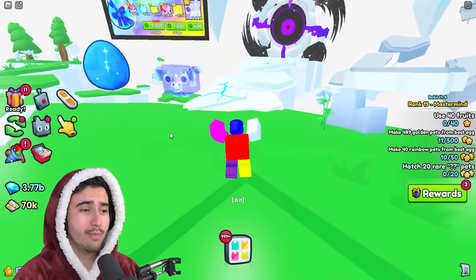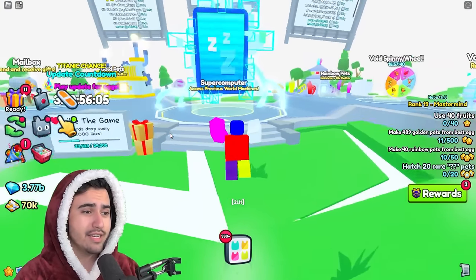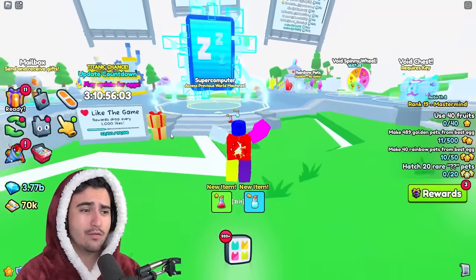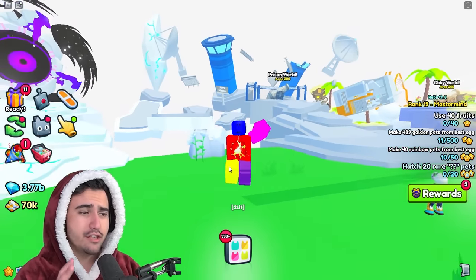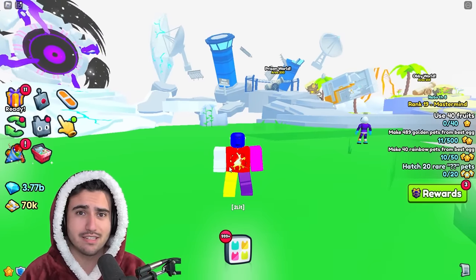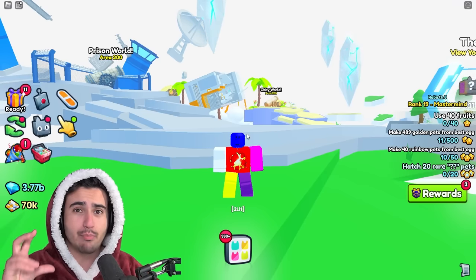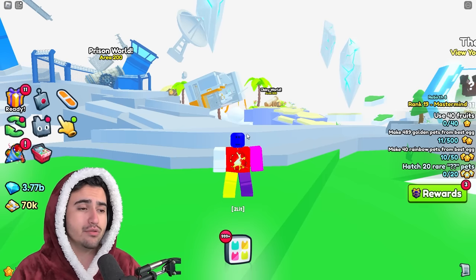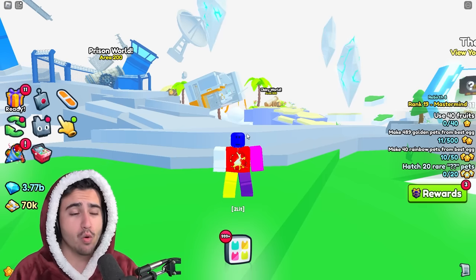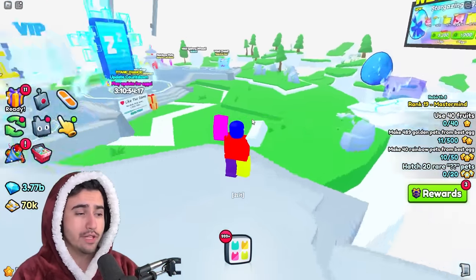I was going to show you my setups on my grinding accounts but it seems like Pet Simulator is down and it has been down for the past couple of hours. We can just talk about the charms themselves and show you examples as well as the tier list. When it comes to charms in Pet Simulator 99, there honestly isn't just one best setup — each charm can be used in different ways, and what you're trying to grind for determines what charms you should be using.